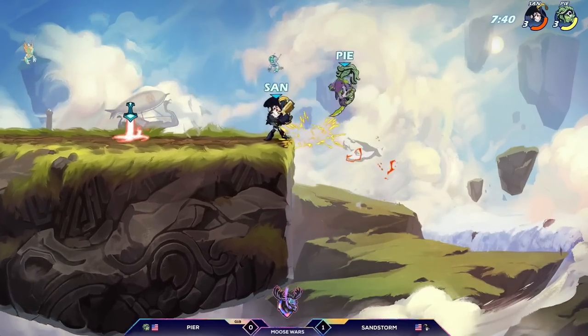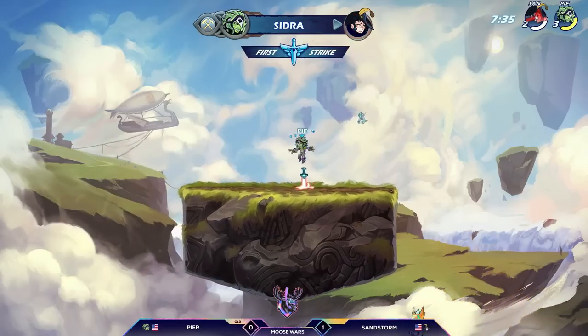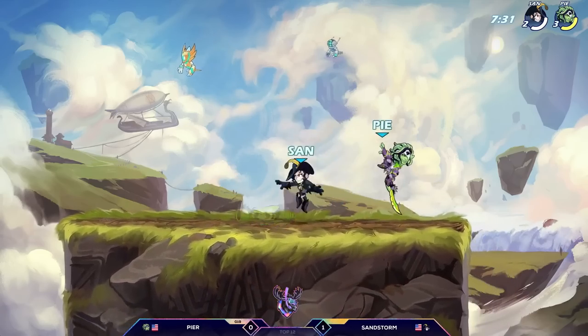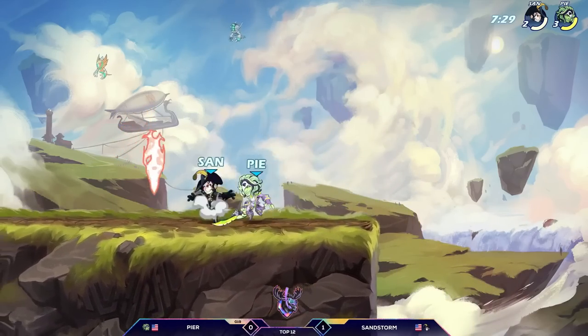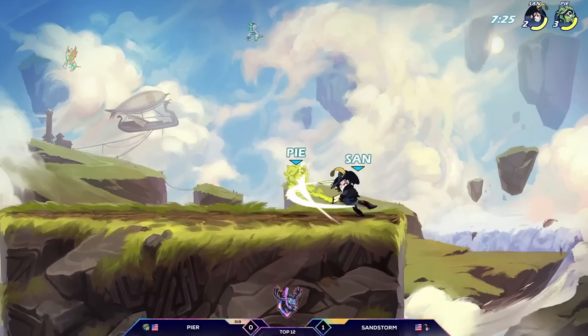Pierre goes down to the D-sig, almost getting the knockout onto Sandstorm, and the ground pound will do it. Pierre with an incredible lead for the first stock in the game — gets that sword ground pound and now has to try to snowball as much damage as he can onto Sandstorm.